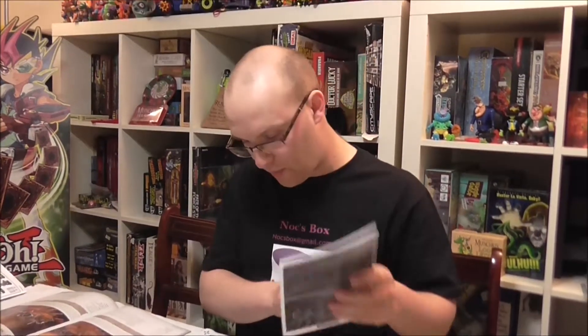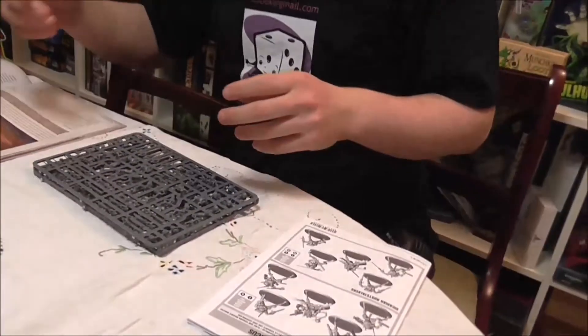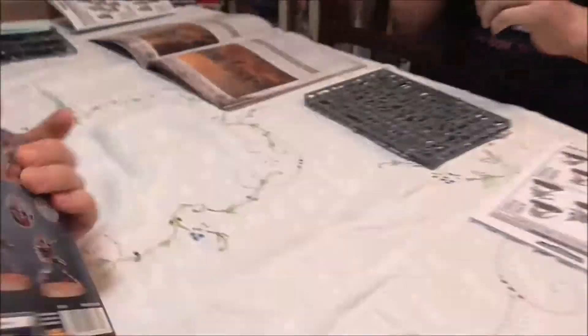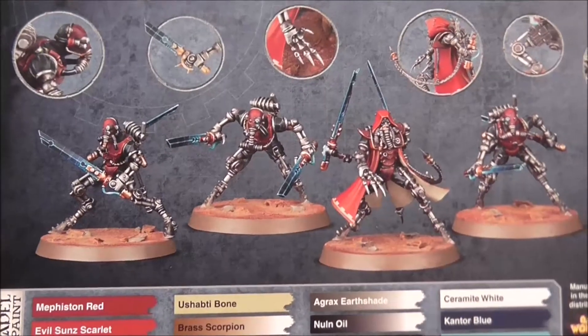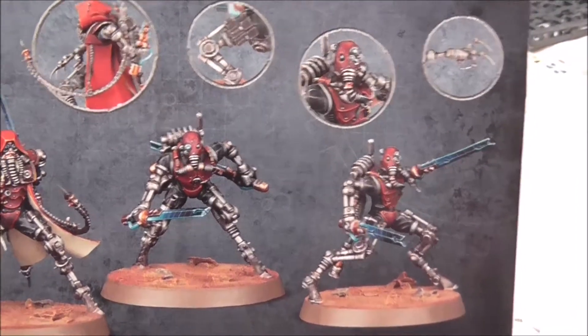These are on bigger bases and classified as bulky in the rules — Terminator comparable. This is a two-sprue kit. It's not 30mm Large Marine bases, it's 32mm. Same transfer sheet again — that'll be the standard Admech transfer sheet. These are the Rust Stalkers, which are a close combat unit. Oh my God — they're the pit droids! And the Infiltrators are on the front of the box — those are the coolest. The Rust Stalkers look more chaos-esque.